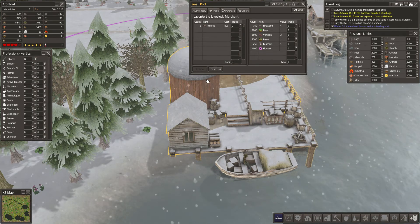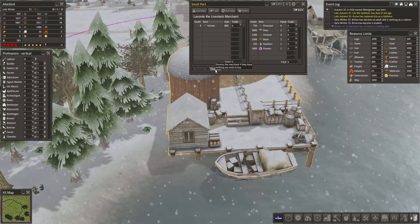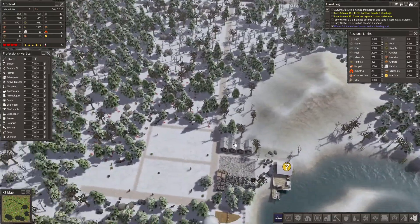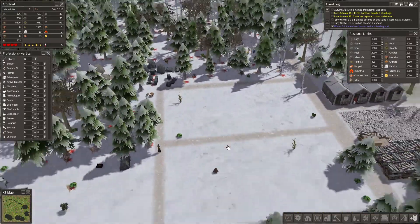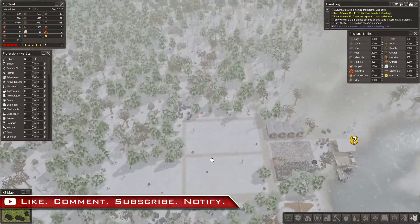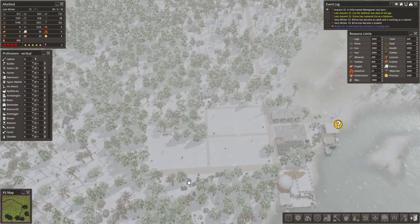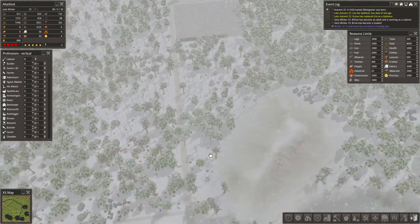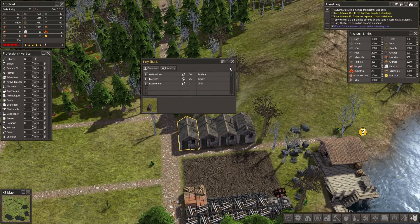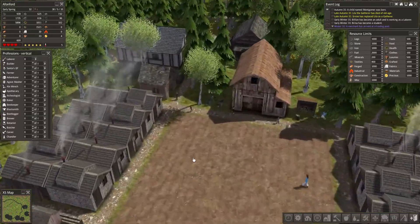What am I going to do with the horses? There's nothing useful to do, and I certainly don't want to kill horses for meat — dismissed. Now I can see where everything is — that's far better. So that's what I can work on in the next video. Not everything has been upgraded yet to the newer housing.